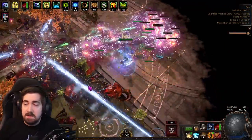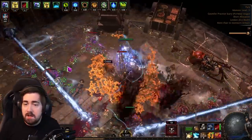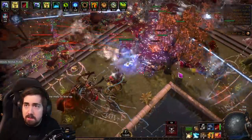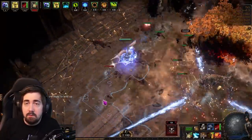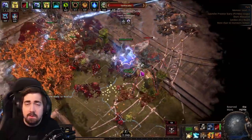Trickster has pretty decent regen as well. With the spell suppression, you're not taking that much damage to begin with. One of the bigger drawbacks of this build is that physical mitigation might be a little harder to get — you'll need things like physical damage taken as elemental on your chest, for example.